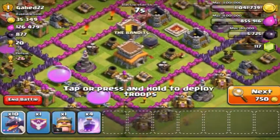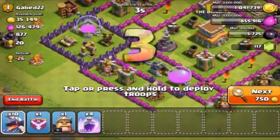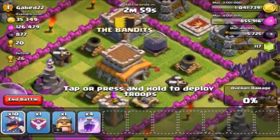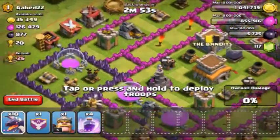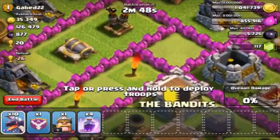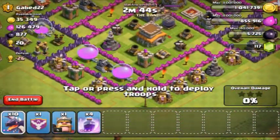It looks like they have some level 4 air defense, and the archer towers are like level 2, so those won't touch me. As soon as I get past the outer shield, all I really have to take care of is the wizard tower and the archer tower in the middle. I can tell there's teslas right there, so I might have to watch out for those.